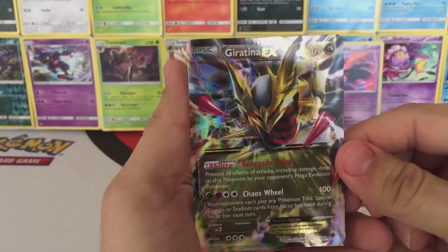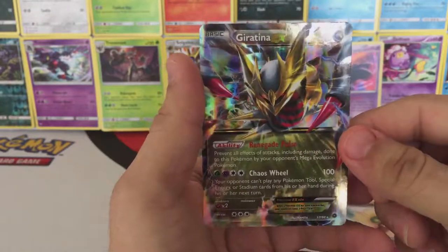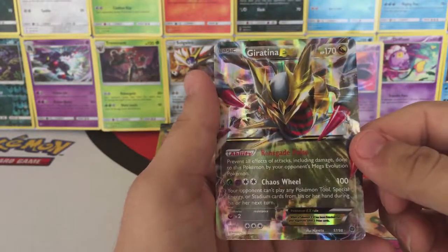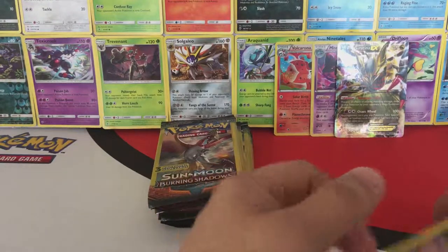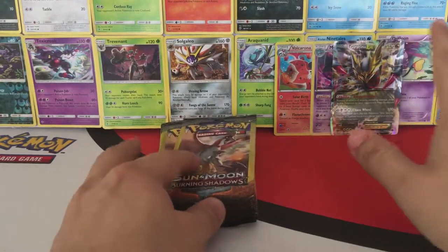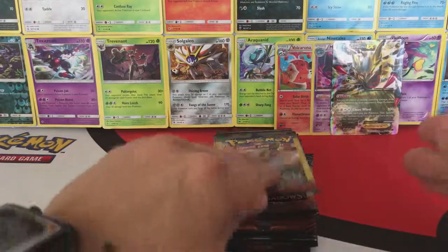Wow — this amazing looking Giratina EX! Wow, looks really awesome. Now that's an amazing last pull — I almost thought we weren't going to get anything there. Okay, so we have one EX. On to the final little stack of Burning Shadows.